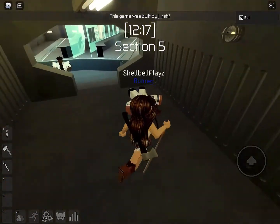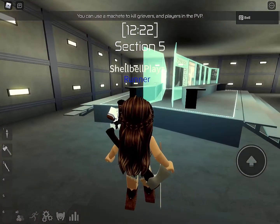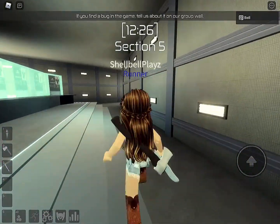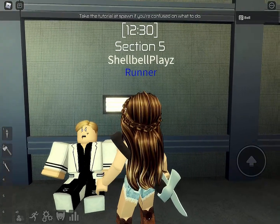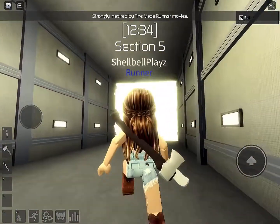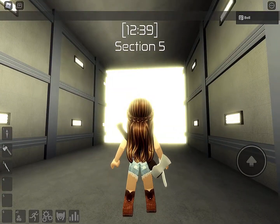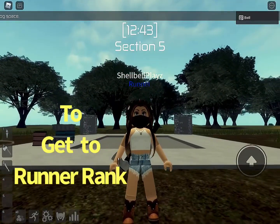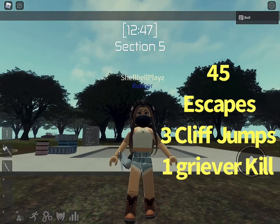That'll take us to this room where all this bad stuff happened to these scientists. It's a little bit sad, but I am always happy to escape. Sometimes I stop and look around — to your left it tells you a lot about the maze, with descriptions and pictures of each section. But mostly we just want to go towards that bright light and escape. And we're out. To get to Runner, you need 45 escapes, three cliff jumps, and one griever kill.